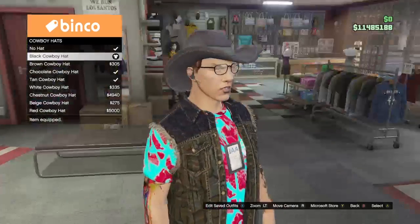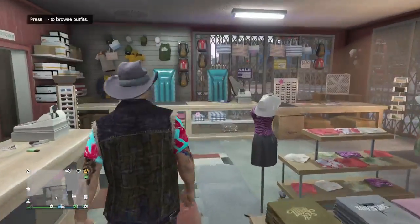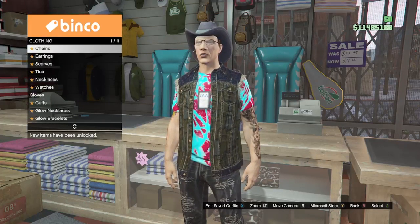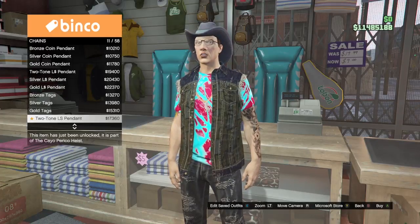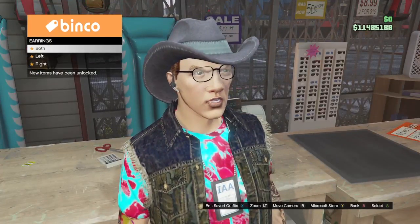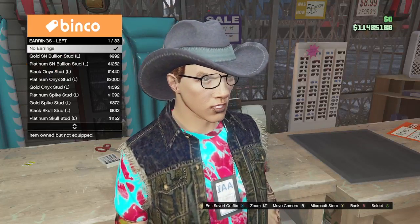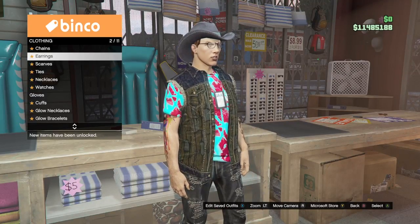Now I want to get rid of the glasses since I don't want my character wearing them. I'll go over to accessories and then to glasses to remove them. I'm still wearing the IAA badge. One important warning: if you go into Chains and scroll down any option, it will remove the IAA badge — right now it's set to None so I have the badge. For earrings, choosing an earring type will take away the earpiece.